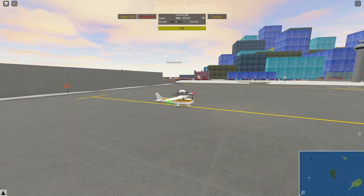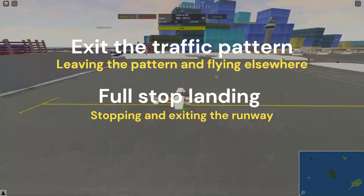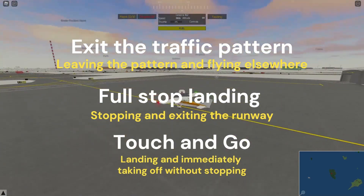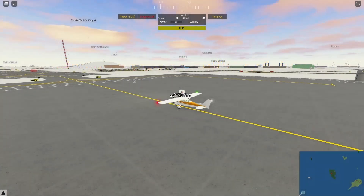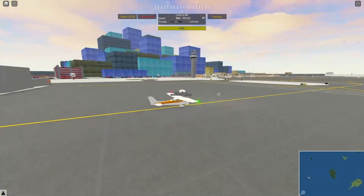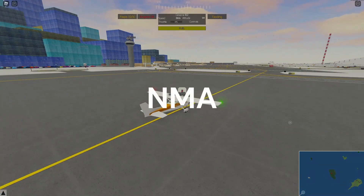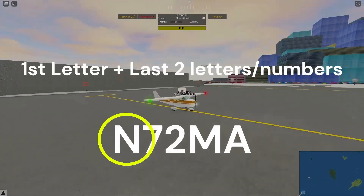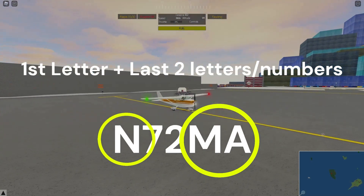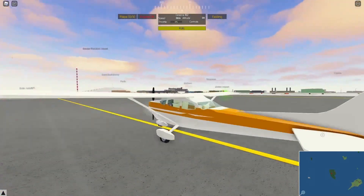Once you're onto your downwind, you can contact Tower. Whether you want to exit the traffic pattern and head to a different airport, keep going and request a full-stop landing, or do a touch-and-go — that is up to you. You need to tell him what you want to do once you're on the downwind, or else you get in big trouble. You might have noticed he said November-Mike-Alpha — some controllers shorten your call sign by taking the first letter plus the last two letters or numbers in your registration, just to make it a little quicker and easier.